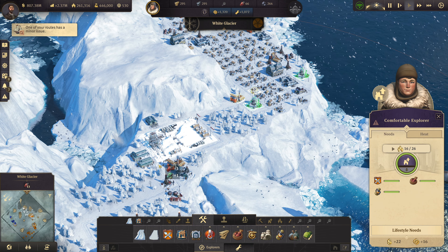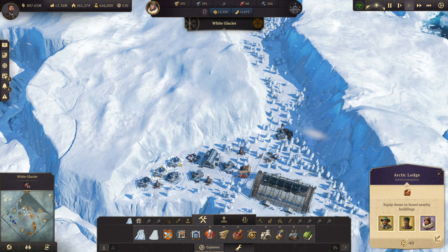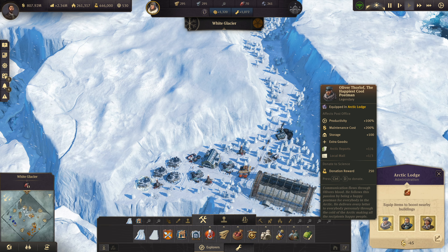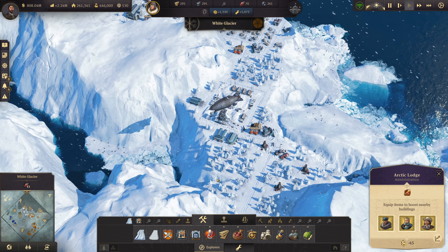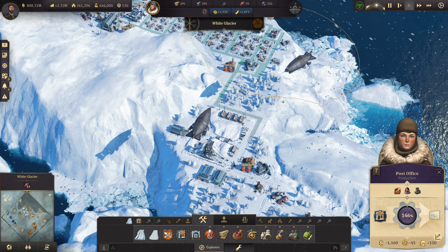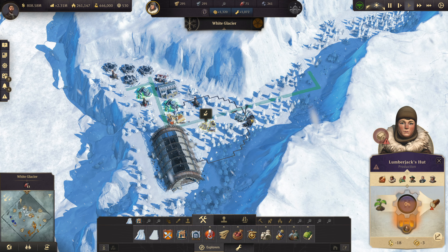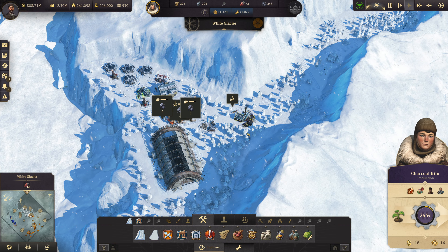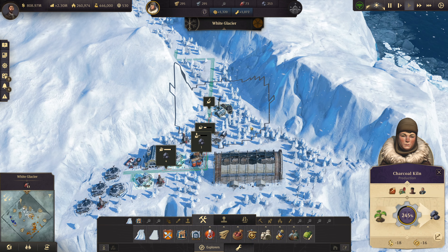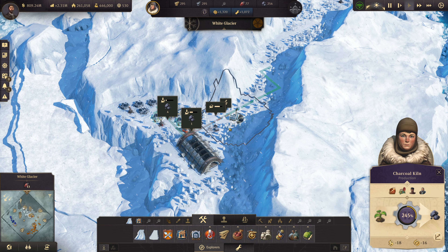We've got a guy here that produces arctic reports and local mail. The production has stopped - there are plenty of reports. Let me show you - there's a star item. He basically gives us additional stars so he's really good, all the way to 310. Anyway, I've planted some trees and we're also producing wood and coal. Just trying things out - this one building is actually half of the needs on this island.